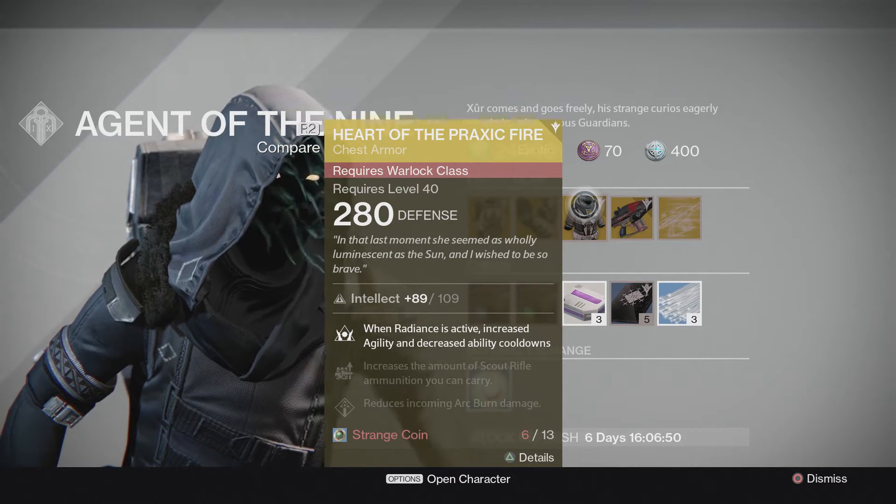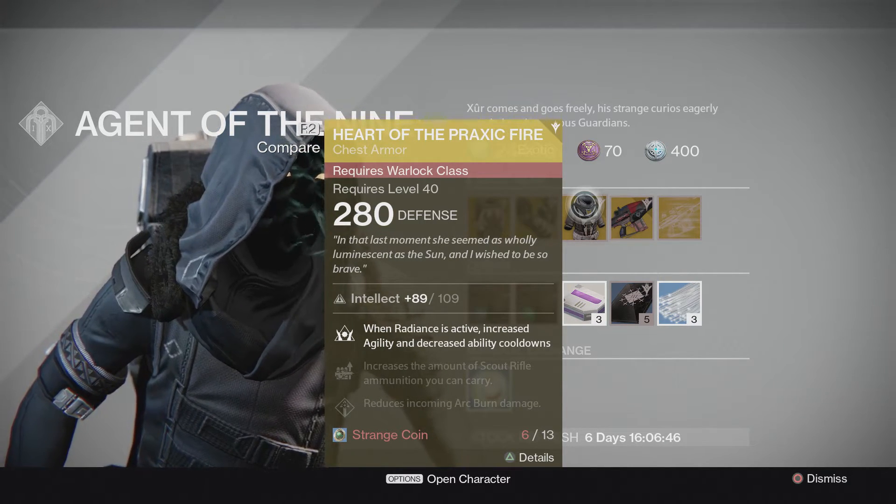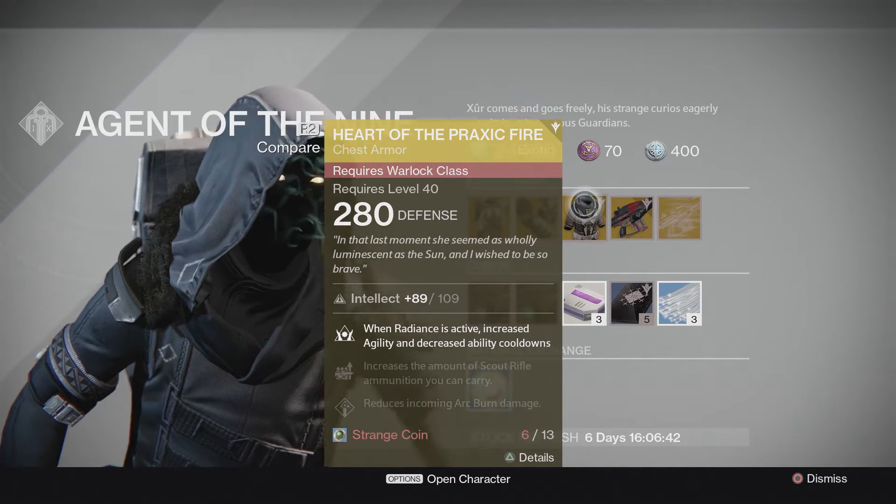For Warlock this weekend is going to be the Heart of the Praxic Fire, and that's going to be: when Radiance is active, increased agility and decreased ability cooldowns, increase the amount of scout rifle ammunition you can carry, and reduce incoming Arc Burn damage.